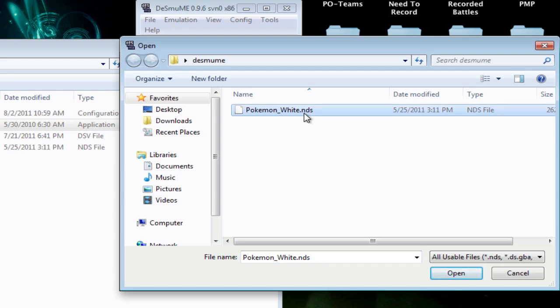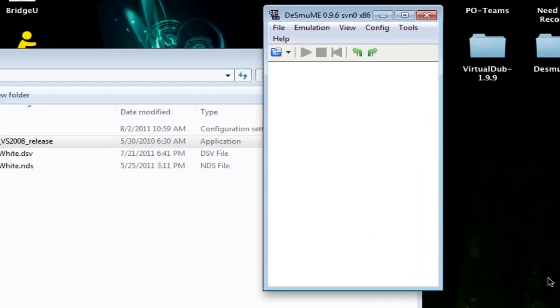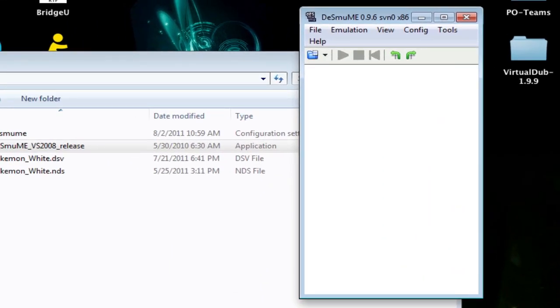I'm also going to leave a link to my ROMs in the description for you to download if you don't have them yet. When you open up the ROM, at first it's going to take a while to load — that's really the only slowest part of this whole thing. If you try to click it again it'll freeze for a second, so just try not to do that. It also happens on actual PCs — it's going to freeze for a minute or two as the ROM loads up, but once you load the save file, that's not going to happen.